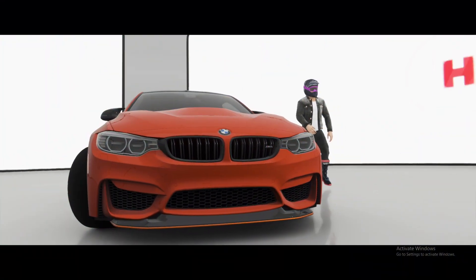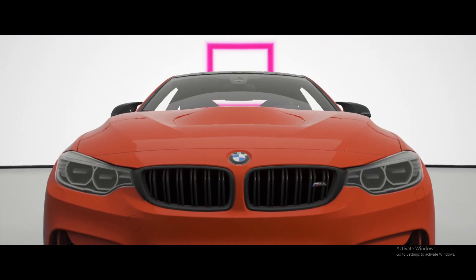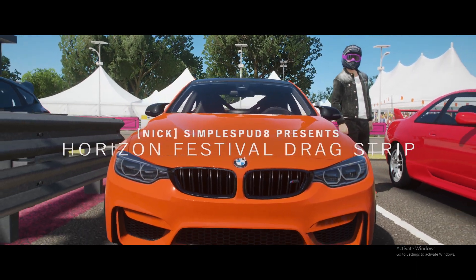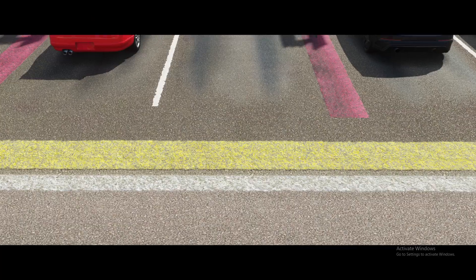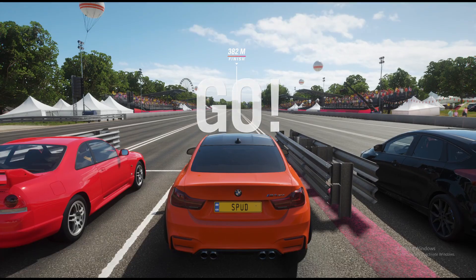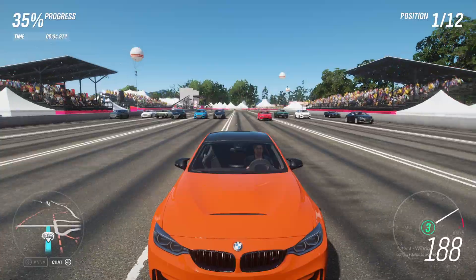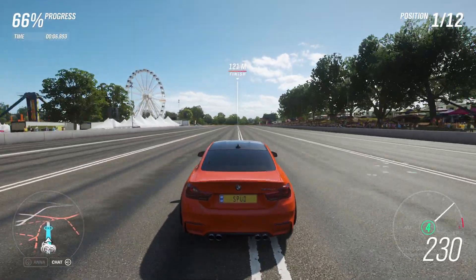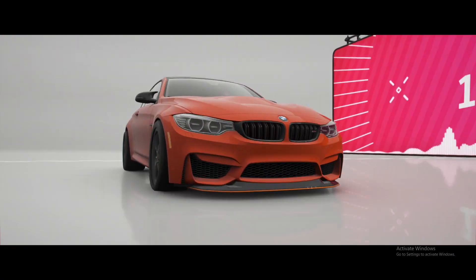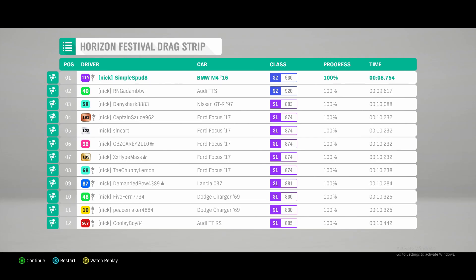So now that we've seen how fast this car is, we'll take it into the festival drag strip race so we can see how it compares against other cars, as well as getting a time by the end. Throwing it into the race now, we'll see how it takes off the line. Again, no wheel spin — we're already first by quite a bit, up into fourth, coming up to the line. We came first with ease; none of the other cars were even close to us, and we got a time of 8.7 seconds.